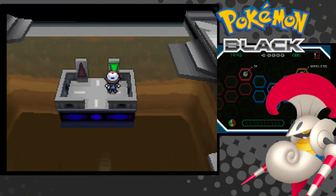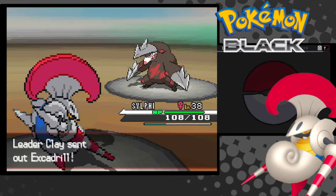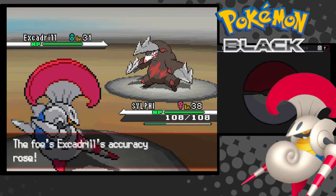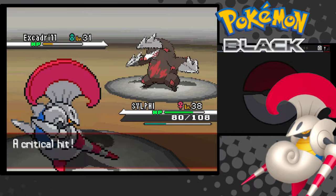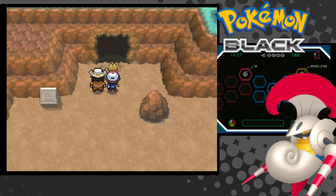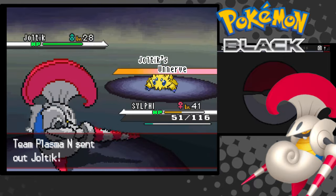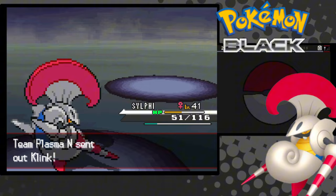Now let's take on the Ground Gym. Clay did no damage to us until he threw in his ace in the hole — Excadrill. He gets us down to about half health, but we're a force to be reckoned with now. Clay can't stop us, and he lets us into Chargestone Cave. N isn't too bad — we were never really in any danger, but we definitely needed a trip to the Pokemon Center afterwards.